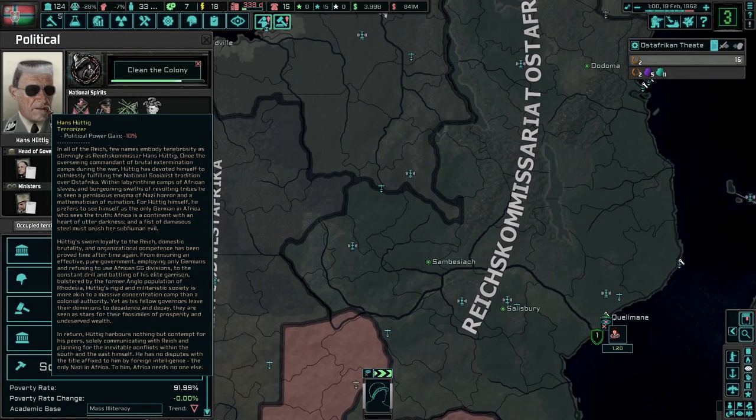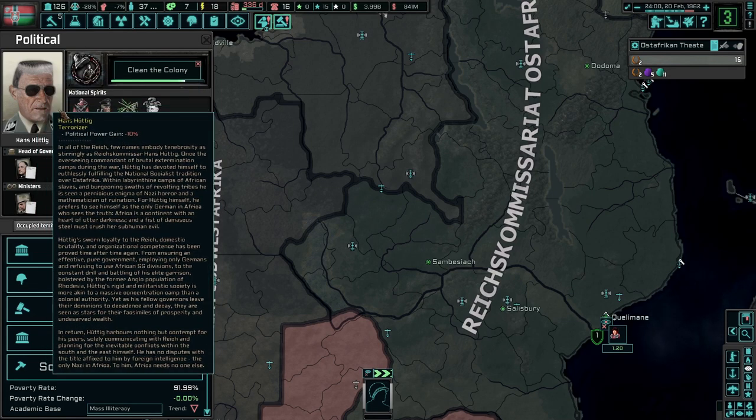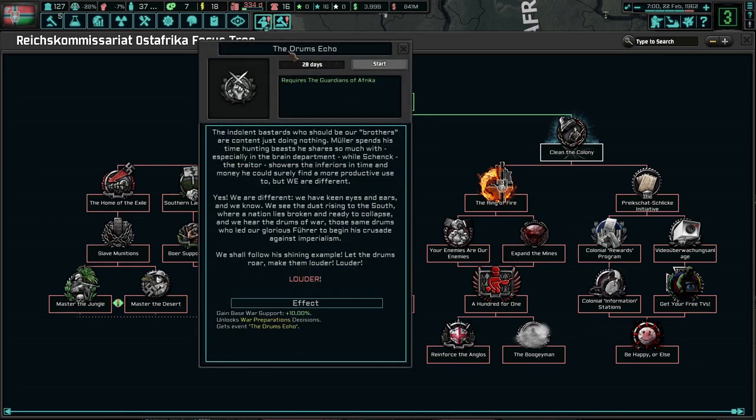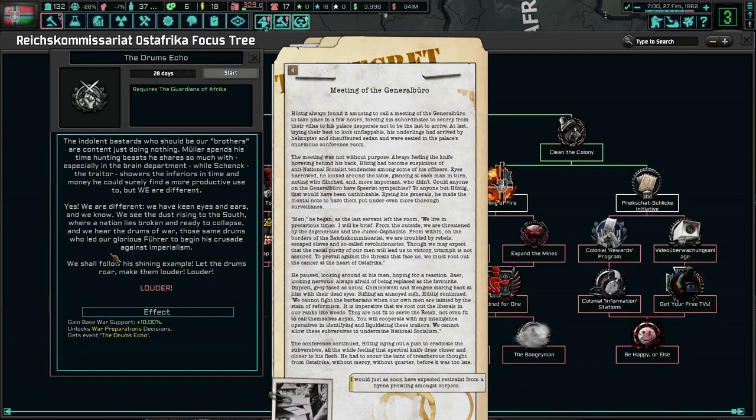He is just a local terrorizer, look at that. I kind of like the way they did him. Clean the colony - the drums echo. The indolent ones, who should be our brothers, are content just doing nothing. Müller spends his time hunting beasts he shares so much with, especially in the brain department, while Schenk the traitor showers their fears in time and money that could surely find a more productive use. But we are different. We have keen eyes and ears, and we know. We are the dust rising to the south. We are nationalized, ready to collapse - then we hear the drums of war, those same drums which led a glorious leader to begin his crusade against imperialism.